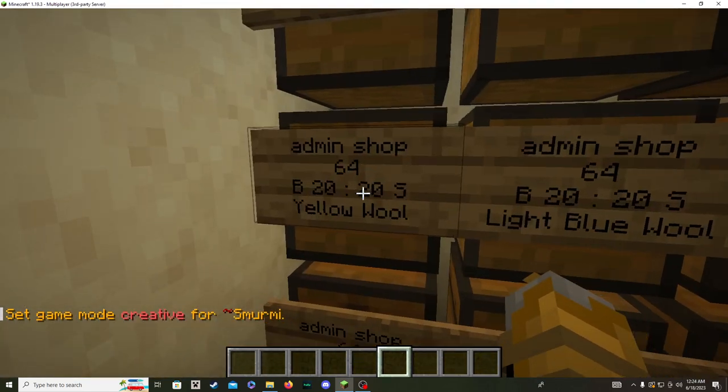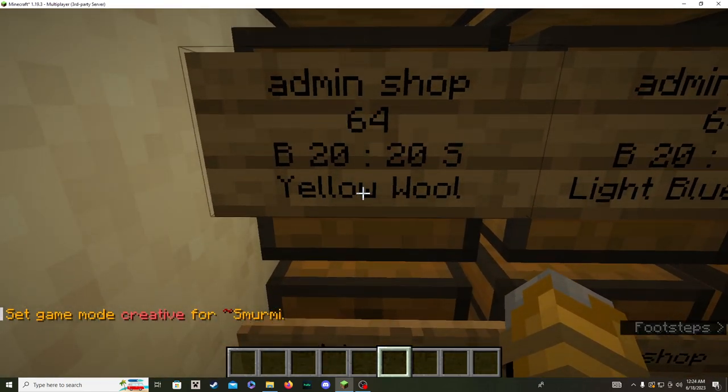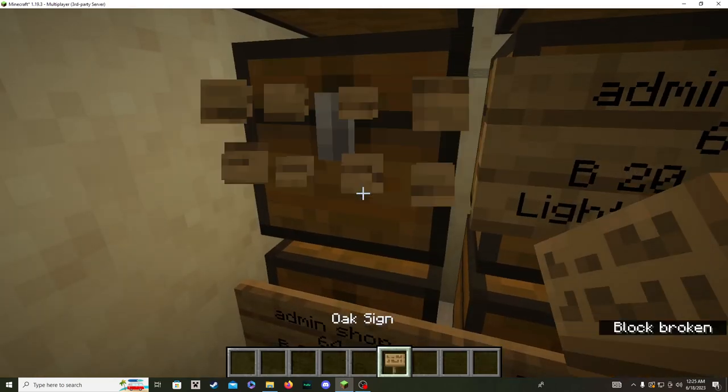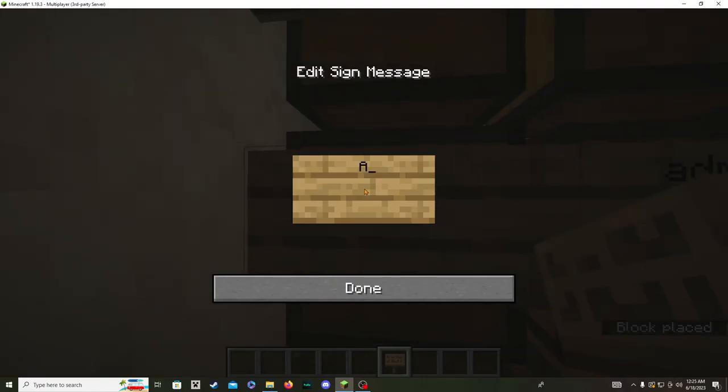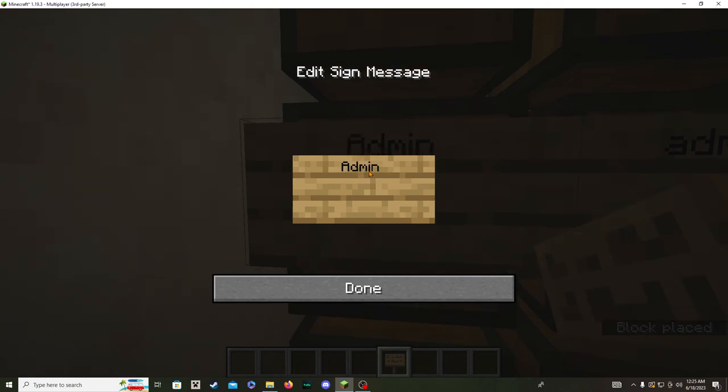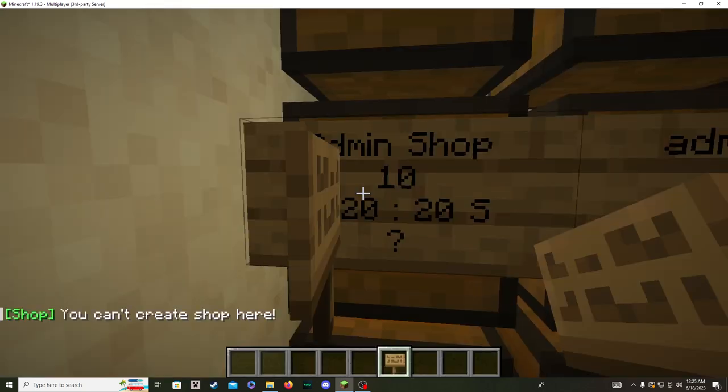Let's just do yellow wool as a demo. I'm buying it for 20 and selling for 20, so it's B 20 colon 20S. So: Admin Shop - buy is 10 at a time, B 20 colon 20S - and then you put the question mark so it identifies the item you're selling, then click done.